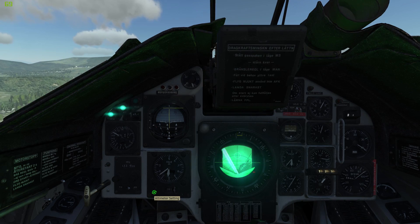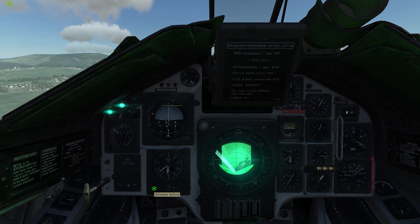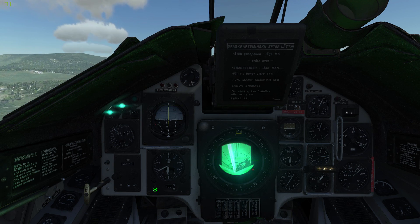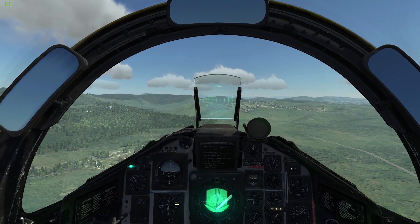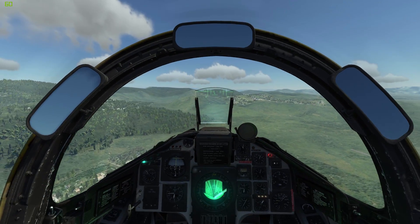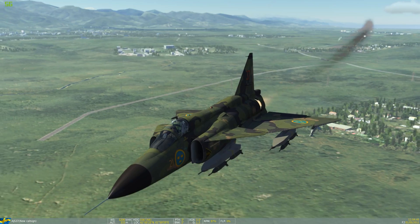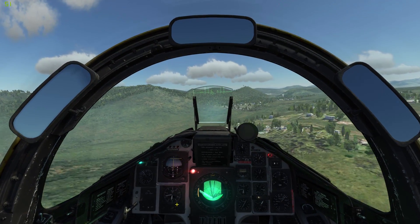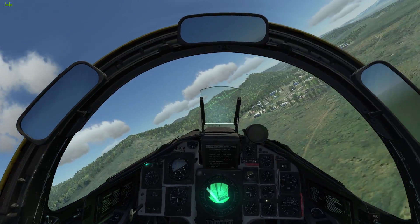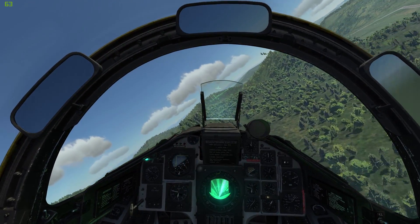QFE is somewhat similar, but instead of pressure at sea level, it is for the pressure at a point on the ground — usually an airfield, a waypoint, or a target waypoint in our case. Say we have a point 300 meters above sea level and we land on it. If we set our altimeter for the current QFE pressure, it should read zero. If we set it for the current QNH, it should read 300 above ground. And that is what this is all about.